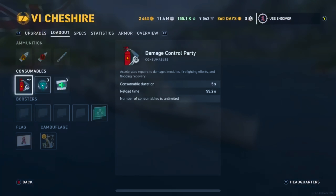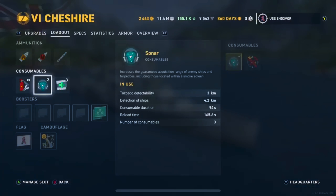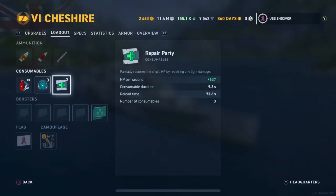On to the consumables: Damage Control Party with a five-second duration, and you get it back in just under a minute. You have Sonar with 3 charges, detecting ships up to 4.2 kilometers. You also get some repair parties, and because of Fully Packed, we got three of them — and they're pretty decent heals.